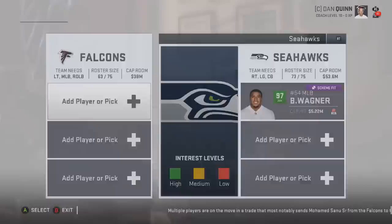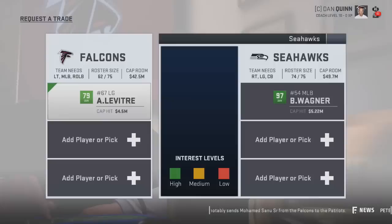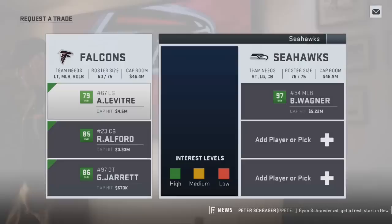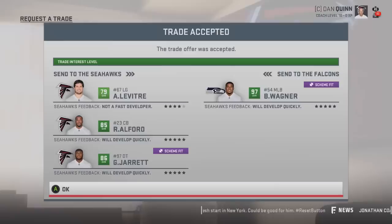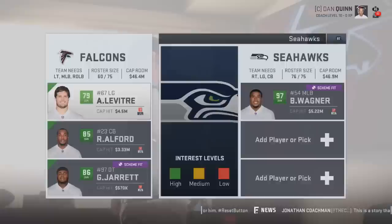Next, going to the Seattle Seahawks to get 97 overall Bobby Wagner to replace Deon Jones. They need a right tackle but we don't have one, so we offer left guard Andy Levitre - they want him. Adding cornerback Robert Alford bumps it up quite a bit, and then throwing in defensive tackle Grady Jarrett - I know he's very good, but this is a 97 overall middle linebacker - and it was accepted. For three players Bobby Wagner comes in as one of the best middle linebackers in the NFL.